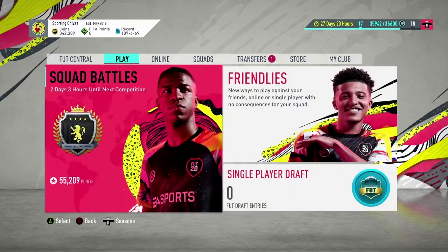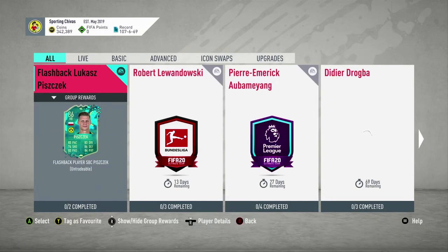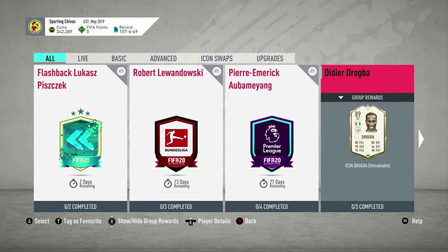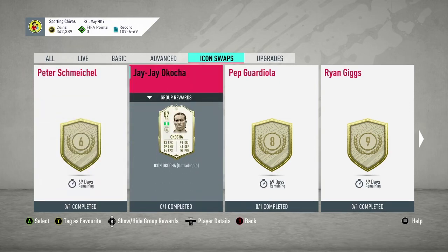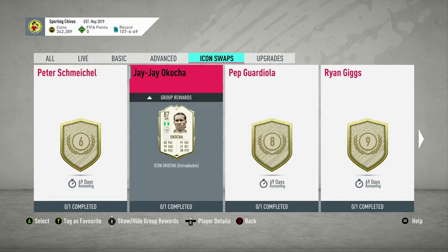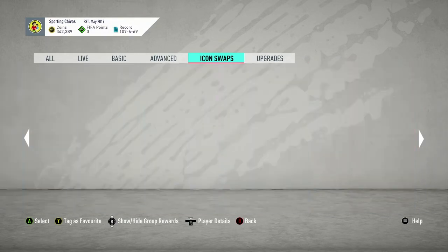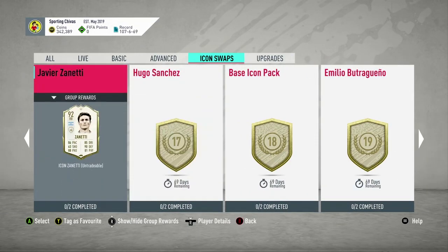But let's talk about the SBCs guys. There's gonna be 24 swap players total you could get — 24. So that means you could actually go for three or even two icons. My plan was to go for Hugo Sanchez. So let's go with Hugo Sanchez — I think he is around 17 tokens. He's 17 tokens, so that would leave me with seven tokens left.